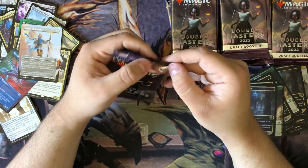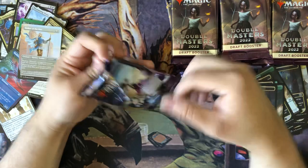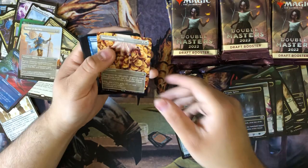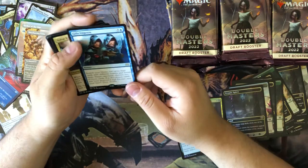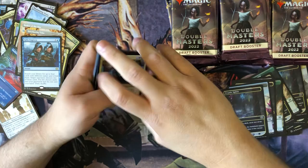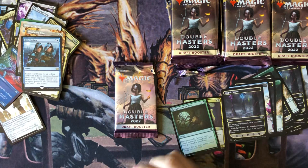I don't even think we're halfway there yet. Cartel Aristocrat, Smothering Tithe - wow, that is a beautiful card - Giving. This is really good too. It was fate that this card was brought to me, you know. I had to add it.